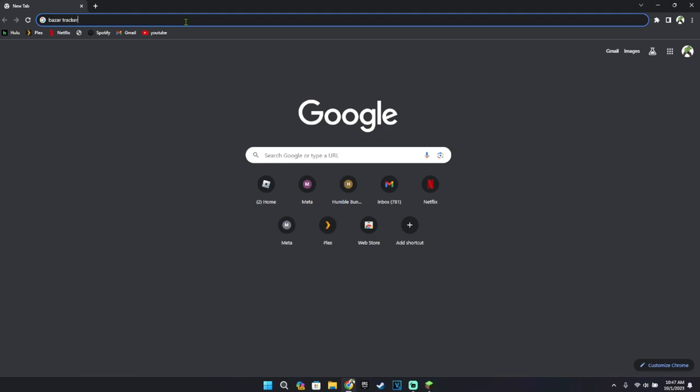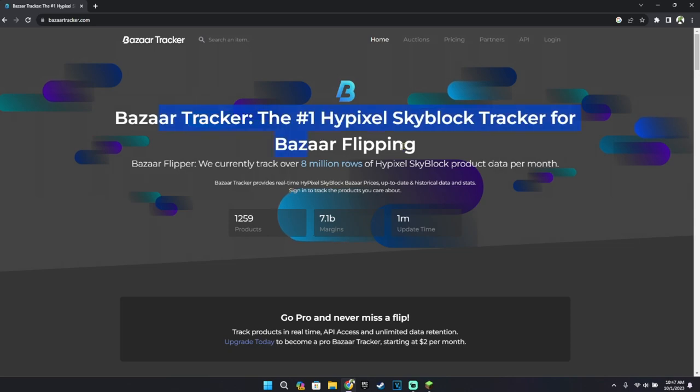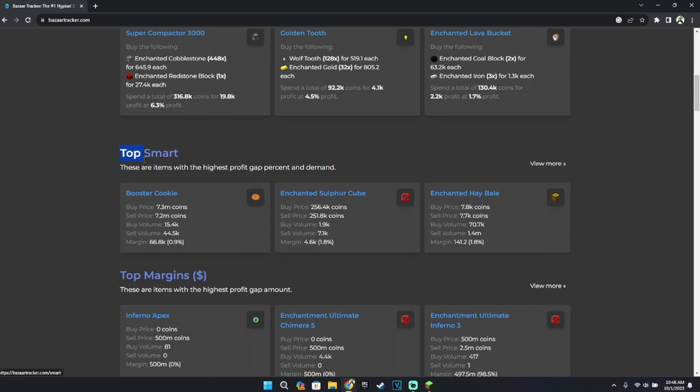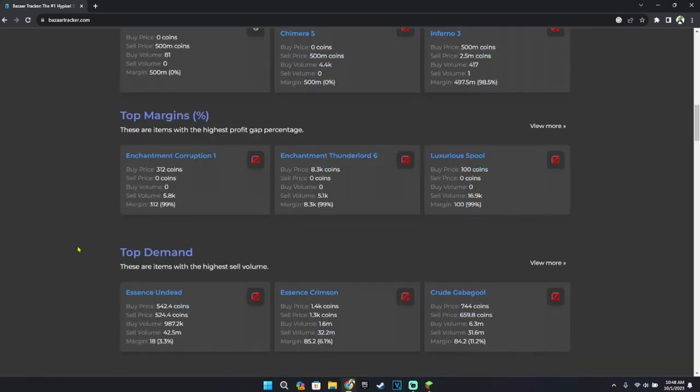What you're going to want to look up is Bizarre Tracker. Then you're going to find this website — I'll put a link to it in the description. We'll talk about top crafts in the next video, but what we're going to be looking at is Top Smart.